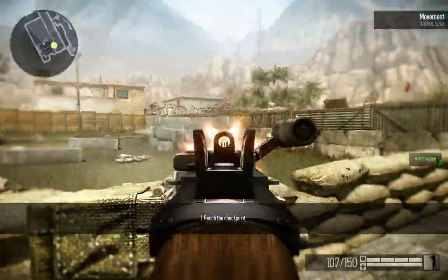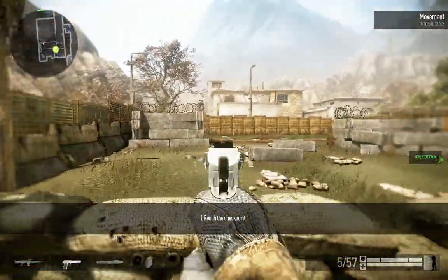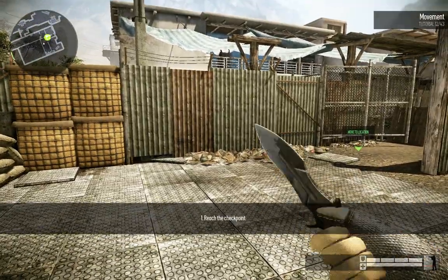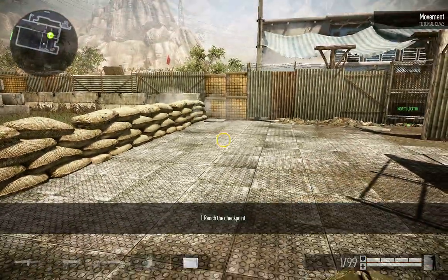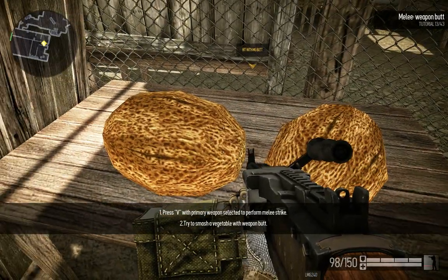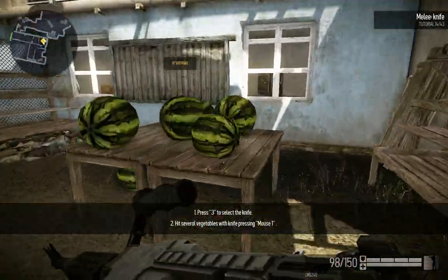Now move to the melee training course. Each soldier has a knife. It's powerful and deadly at close range. Select your knife and hit several targets with it.